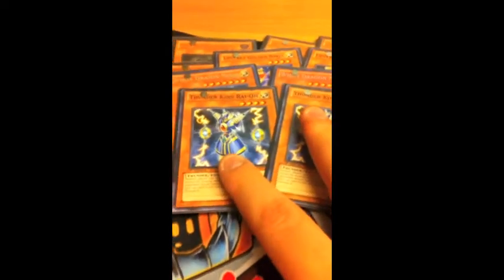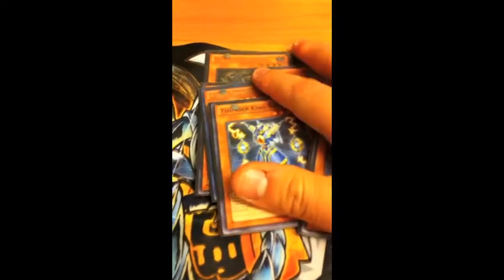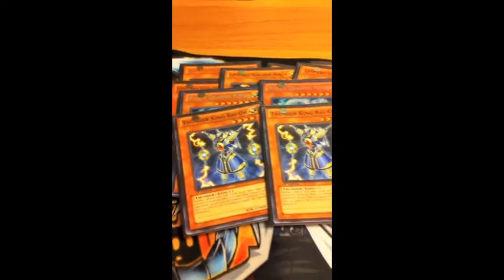You run two Thunder King Rai-Oh. He negates — this is another warning or judgment — and he prevents your opponent from adding cards to their hand. You don't really add cards to your hand in this deck besides Hanzo's effect. So if you're not going to use Hanzo, you might as well use Thunder King.